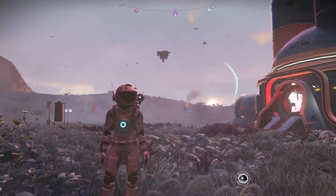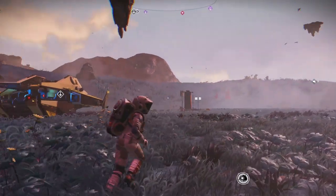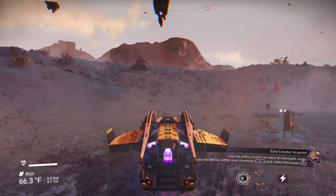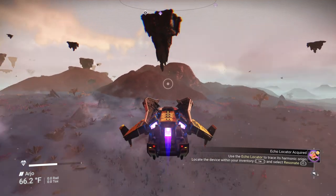Heading back out - the sentinels are no longer interested in me. There are regular sentinels, healing sentinels, and a triangular unit in the background which is actually a call-in summoner. When fighting sentinels, the summoner is one of the first ones you want to take out, along with the healers.